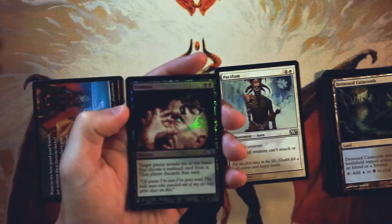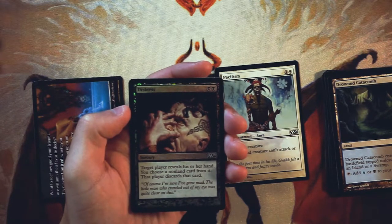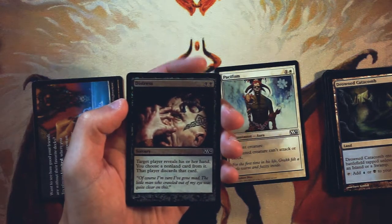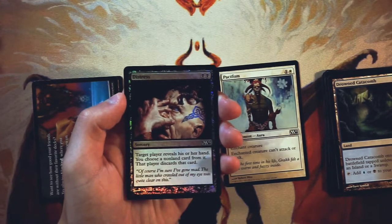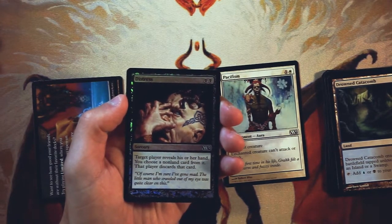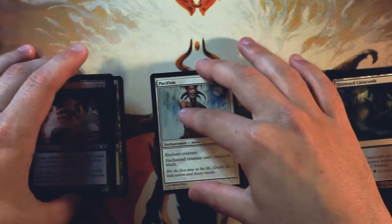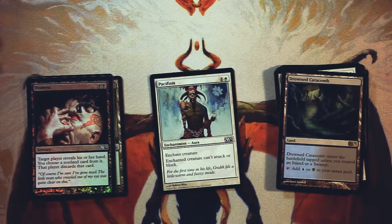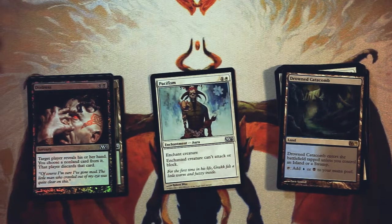We did get a foil here. Distress is two black for a sorcery. Target player reveals his or her hand and you choose a non-land card from it — that player discards that card. Actually not terrible, just because it's only two mana. I don't love it if I'm going to be honest, but if I'm in a black deck — like a value or control-ish style deck — I'd be okay with it. But honestly, it's a very easy Pacifism in my mind. That card is just so, so good at removing really big threats, and that's exactly what you want. You just want to be able to outpace your opponent and deal with all their stuff. So Pacifism is definitely the pick in my opinion.